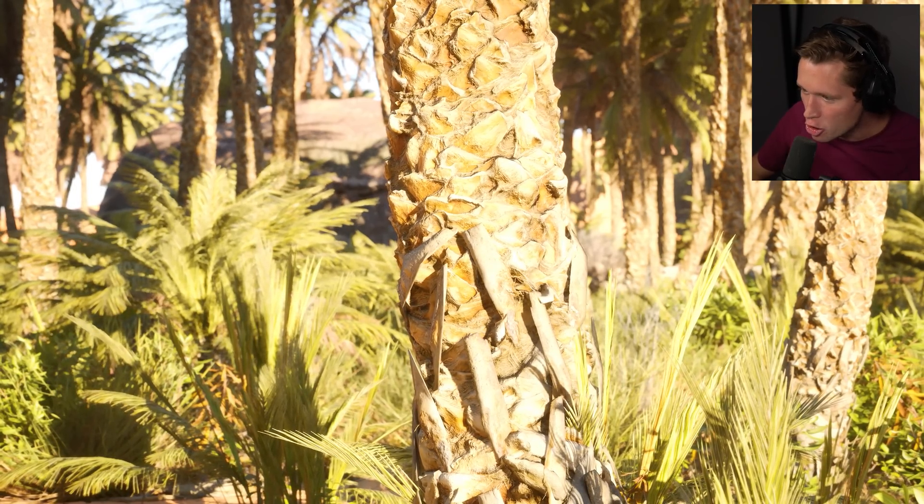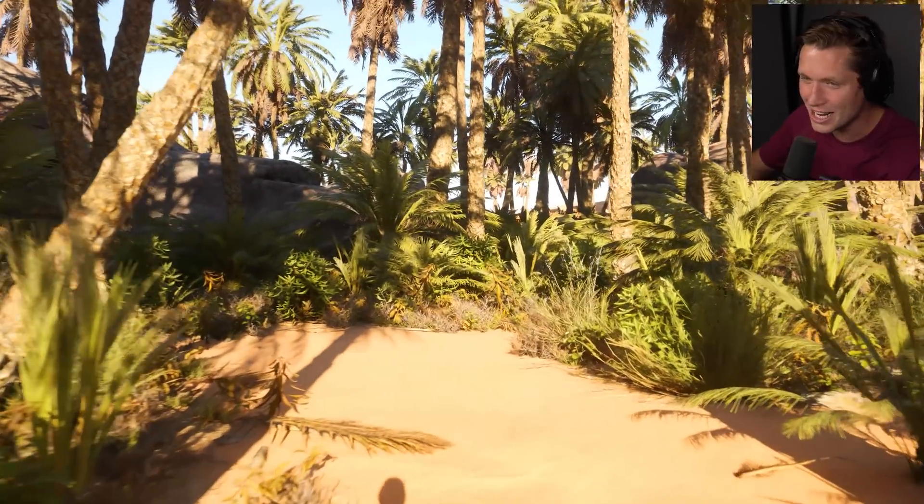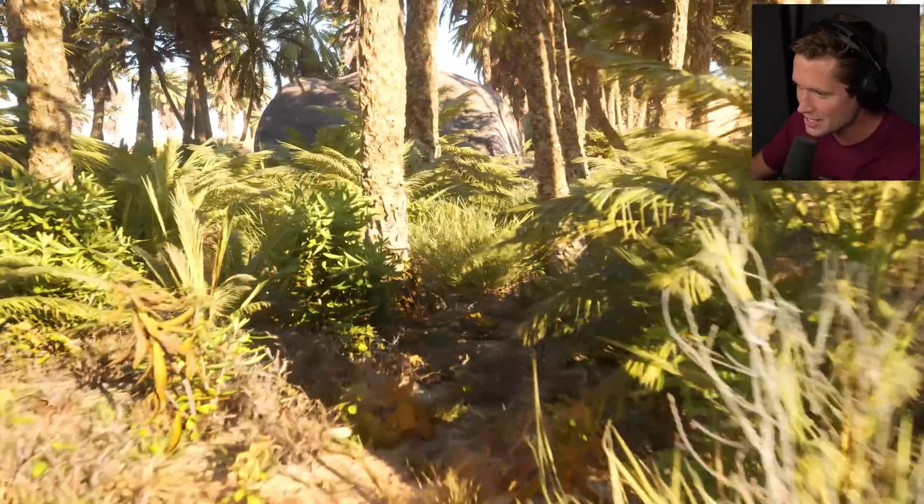This looks better than real life. Look at what happens when we focus on this palm tree — you can see the fibers of the spikes of the palm. Look — notice how our focus changes. We're looking at the palm fronds in the background and then we put this front and center and we slowly focus on that — it's a little blown out right here. The way the lighting shifts — it's like your eyes in real life, you know, pupils dilating and moving in response to what we're looking at. It takes a moment to come into focus but when it does it's just absolutely gorgeous.